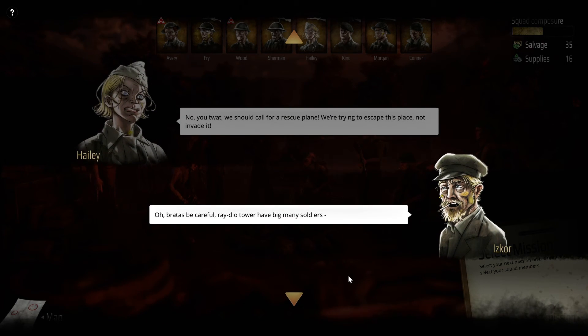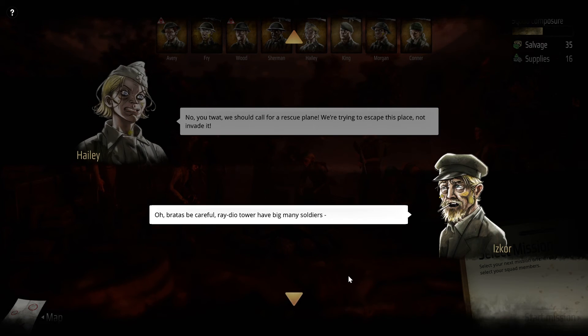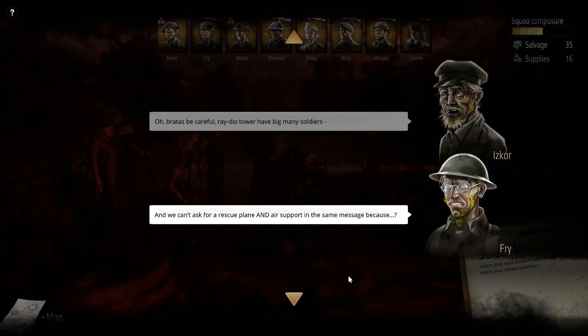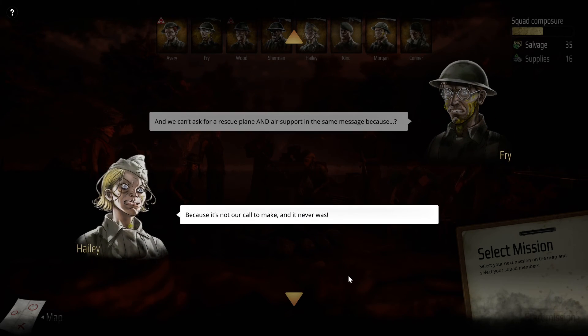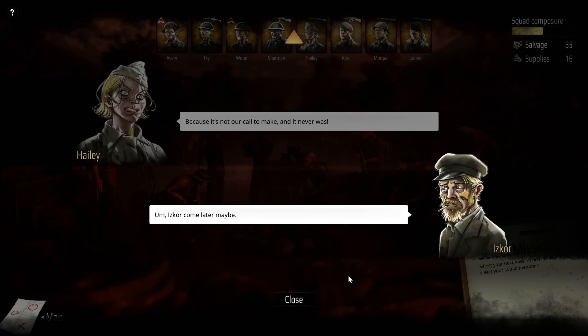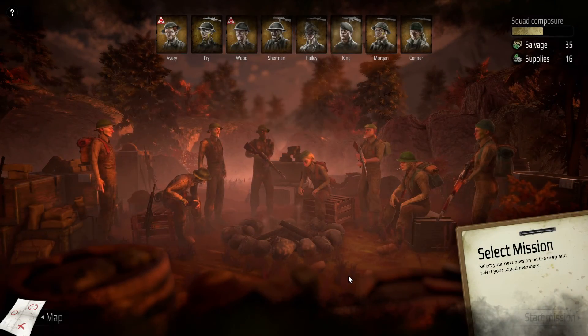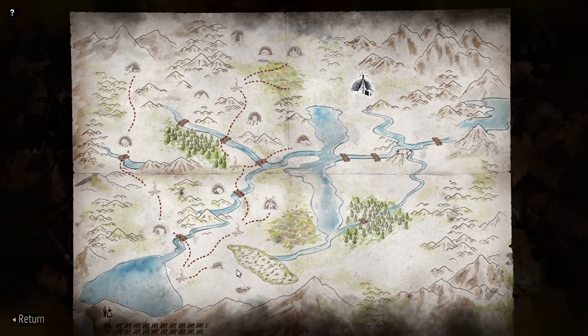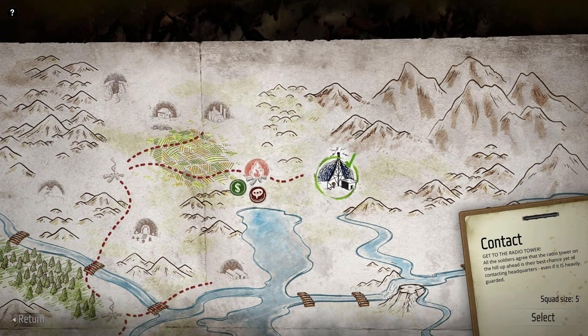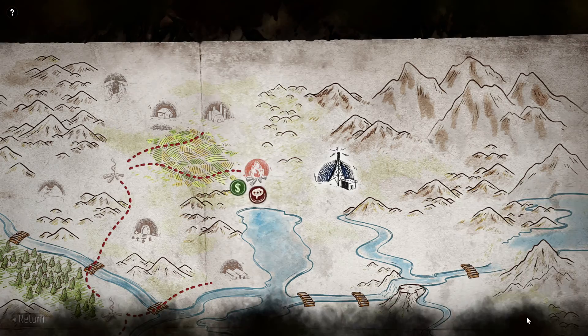Iskor is looking really sick too — he didn't start with those dots on his face. We can't ask for a rescue plane and air support in the same message — it's not our call to make and it never was. Iskor will come later, maybe. There's only one choice: contact HQ. Let's do the random encounter.